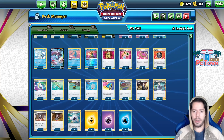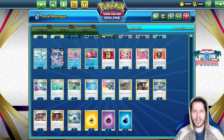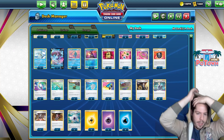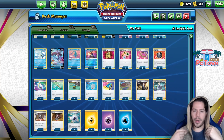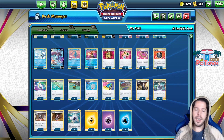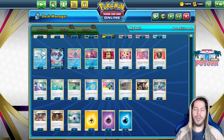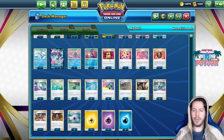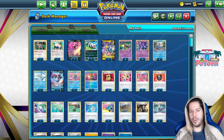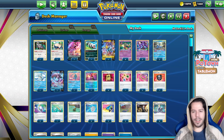We have 12 total energy of assorted types, along with Energy Recycler, Training Court, and Ordinary Rod for energy recovery. Capture Energy helps with setup and getting the Comfey engine going. We have a copy of Marnie and Roxanne each for disruption, plus Boss's Orders to target down prizes. However, this deck heavily relies on a Turn 1 Battle VIP Pass — if you whiff that, things could get tricky, which is something I'm not loving about these builds.